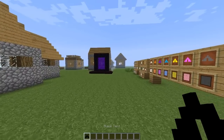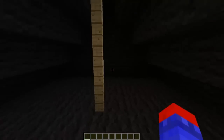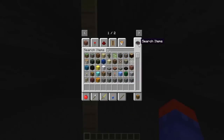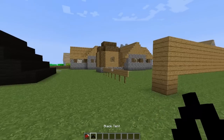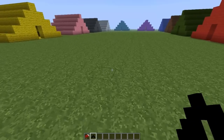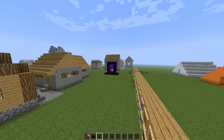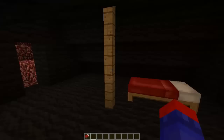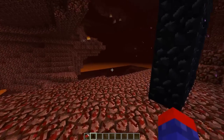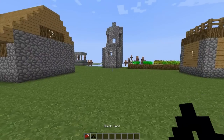You can bring the tent into other dimensions — at least the Nether; I'm not sure about the End. For example, I'll place it down, put a bed inside, then break it to pick it back up. If I go into the Nether and place it down, the bed is still in there — everything is fine. So you can bring this into other dimensions, except I don't know why you'd bring it into the Nether because it's wool and it will catch on fire.